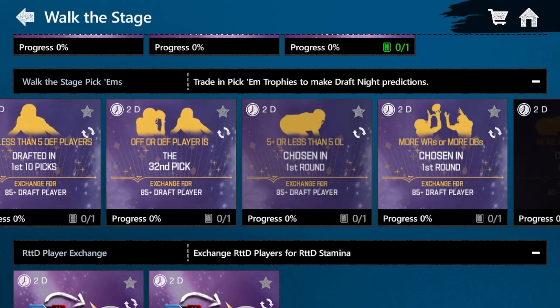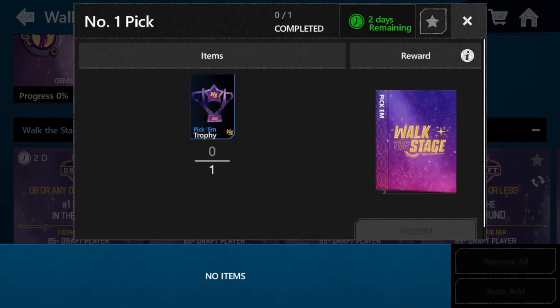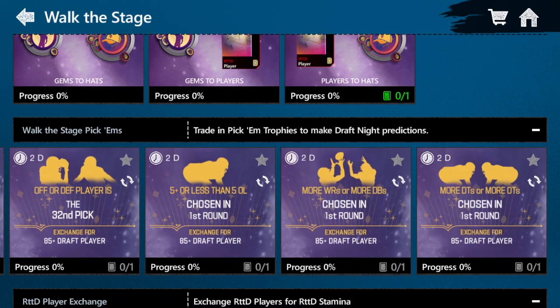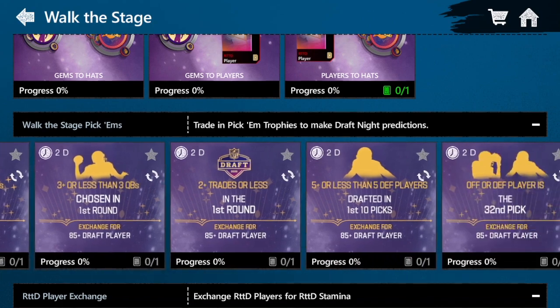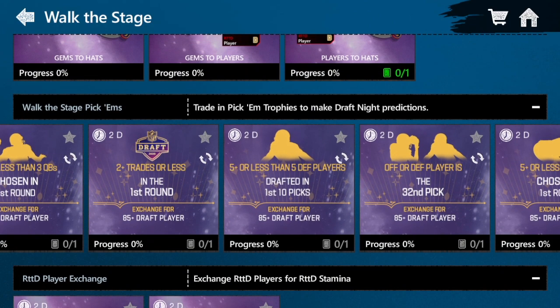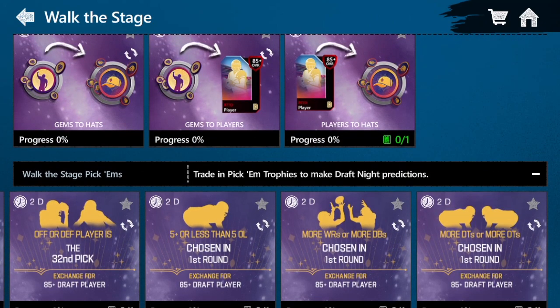Walk the Stage pick'ems — this is kind of the main focus of the promo. Trade pick'em trophies to make draft night predictions. For example: which position gets the number one pick, whether 5 or fewer cornerbacks or 5 or fewer defensive players are drafted in the first 10 picks, and other first round predictions. You can exchange your trophy for an 85-plus player if your prediction is correct. Somebody on Reddit did a guide on which of these are likely to happen, and I'll leave a link to that.